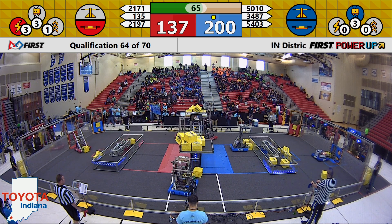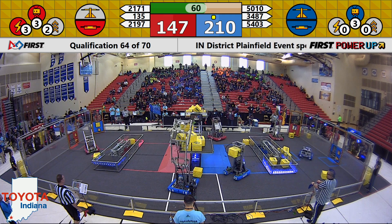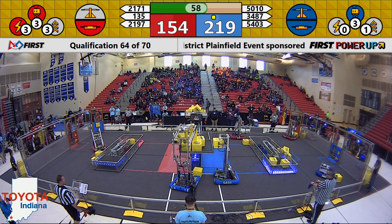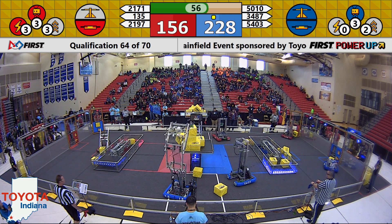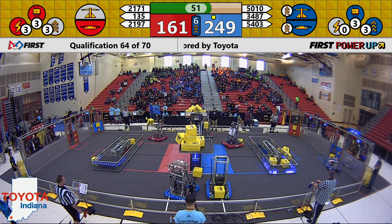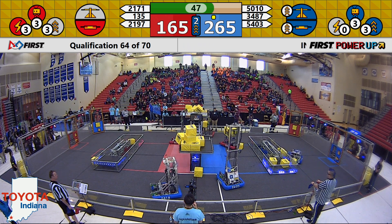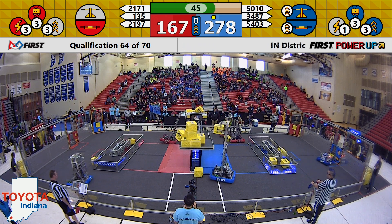5010 dropped their cube. 2197 capitalizing on that hesitation to place another cube for the Red Alliance. 5010 and 5403 are both very competent, solid scale bots, working hard with their partner 3487 Red Pride Robotics, who is working over on the Blue side of the field placing cubes in the vault for Blue.